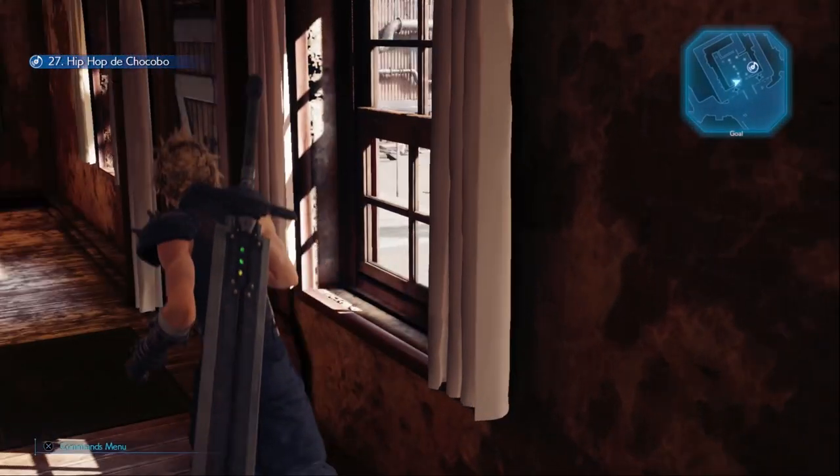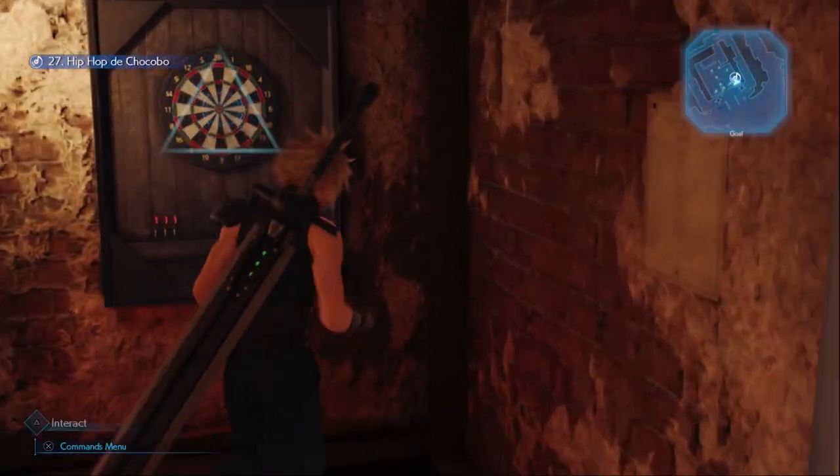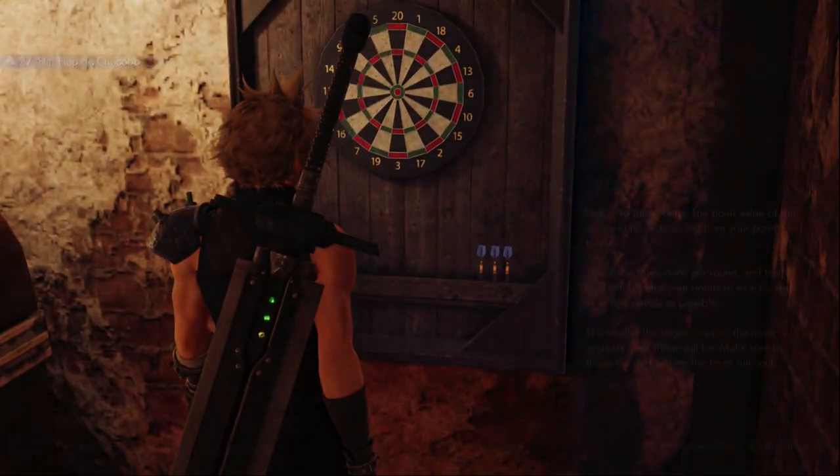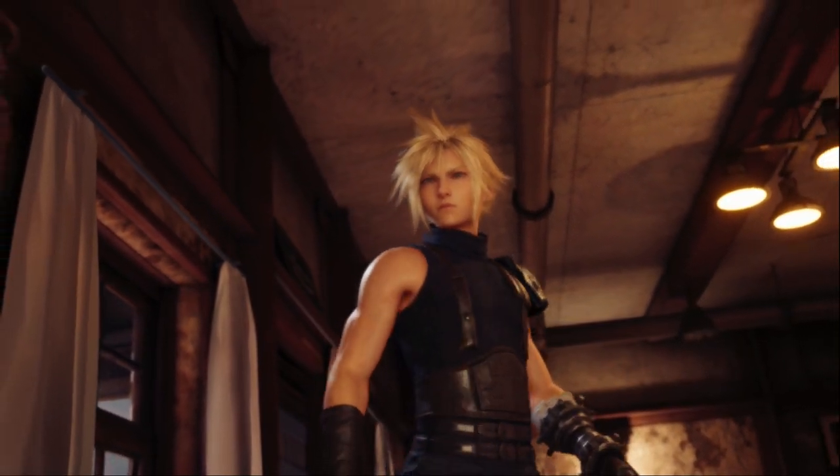In the 7th Heaven you may have noticed a dartboard in the corner. Just to the side of that is a list of high scores. You need to shoot darts to reduce your score to 0 within 7 dart throws to get the top score.